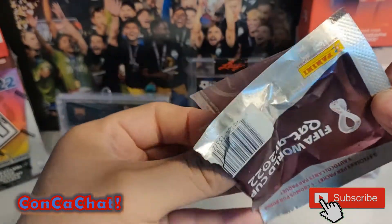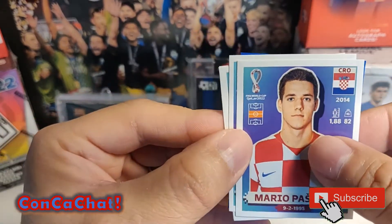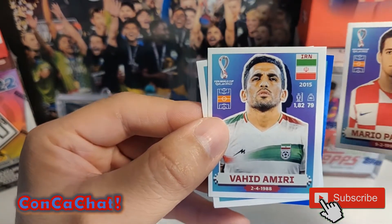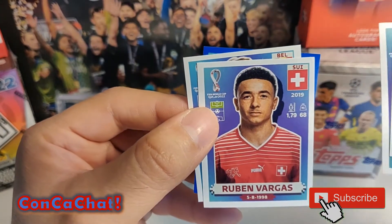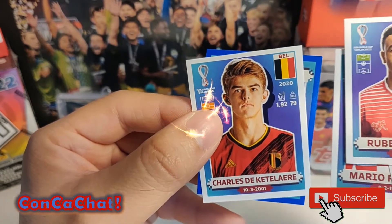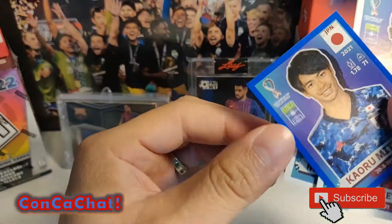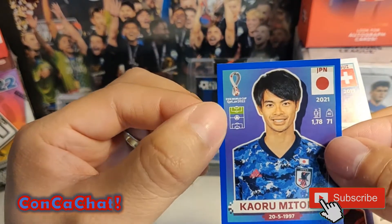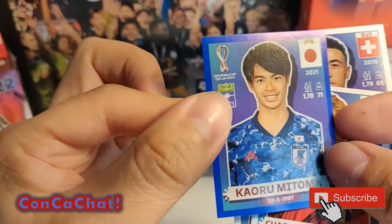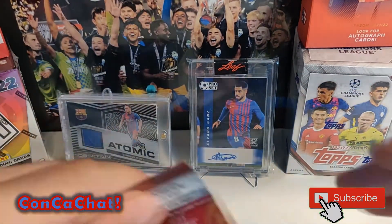Starting off, looks like we're gonna have a Croatian player - Mario. Then an Iranian - Vahid. We've got Reuben Vargas, then Charles De Ketelaere from Belgium. And looks like our parallel is going to be Mitoma - a blue parallel, that's a nice looking one.